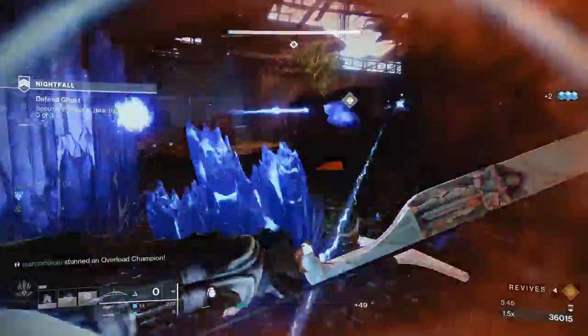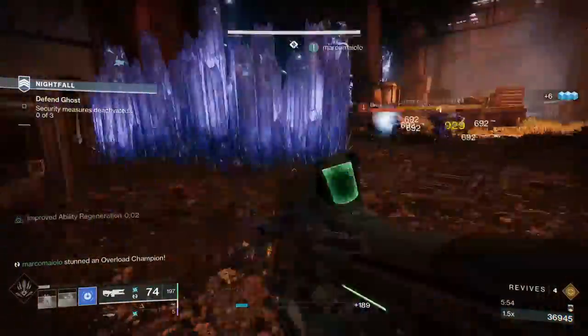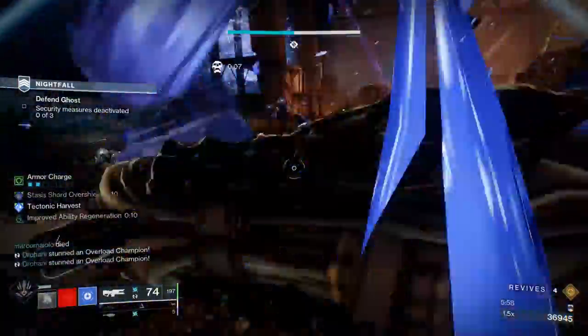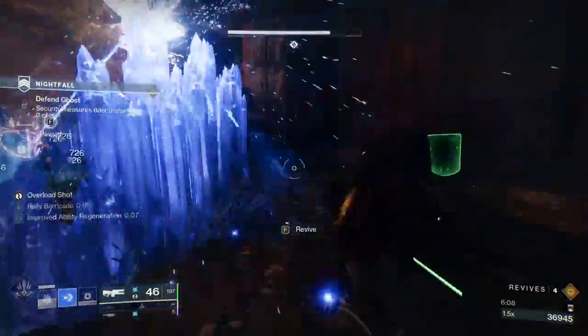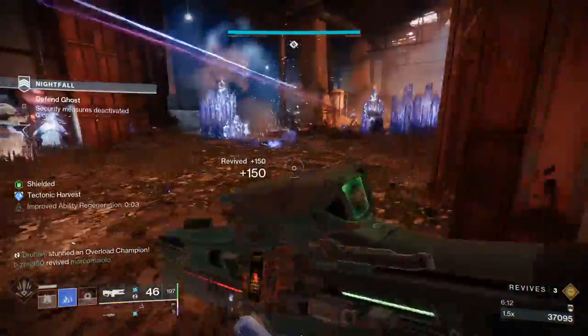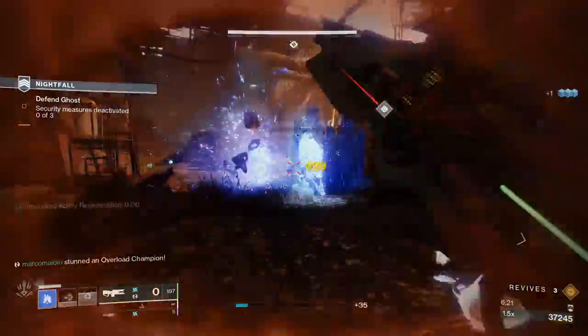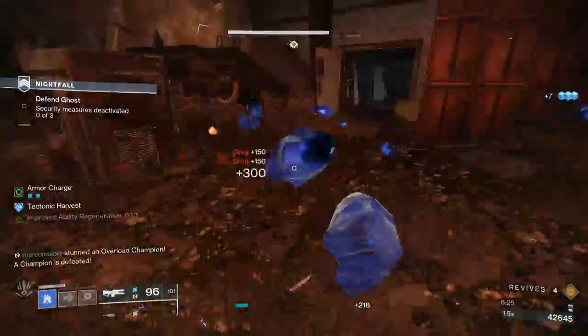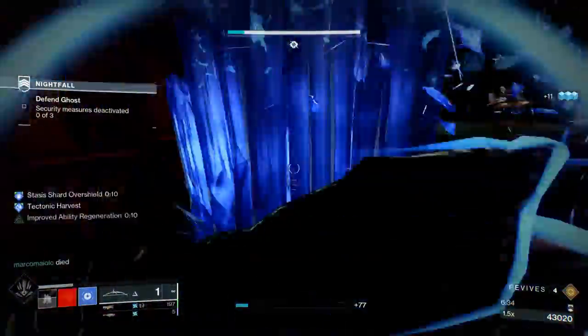In this Grandmaster Nightfall, there isn't much cover, so you'd normally have to sit in the back of the map. But with our stasis walls, we're actually able to push up. I had one stasis wall up, my teammate died, I was able to throw another to get the revive, then throw one to stun the Overload Champion. We do the slide melee to give us even more cover to clean up the Overload Champion, and I throw another wall just so there's always one up constantly. And that is the build.